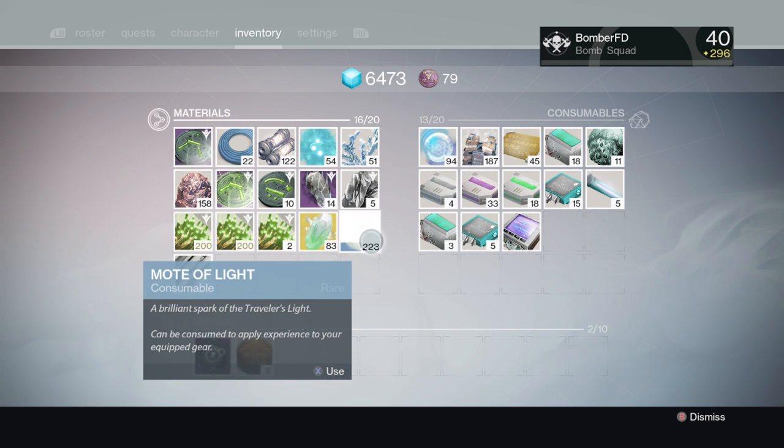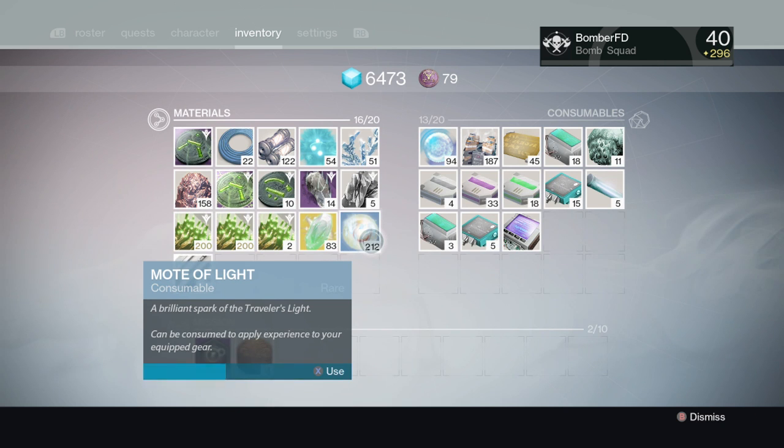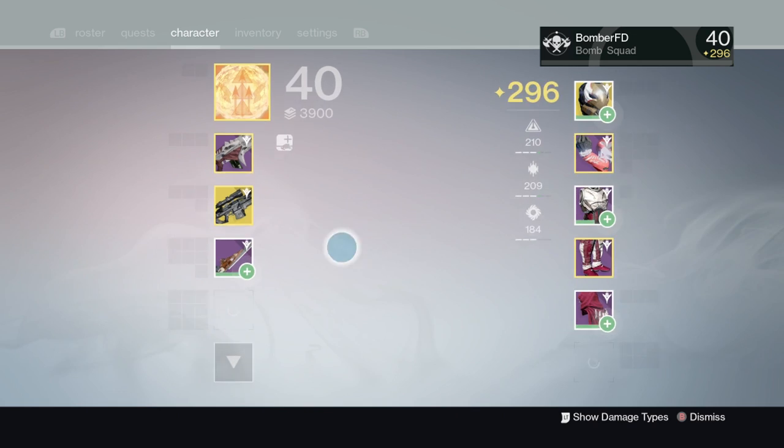Next, you're going to take the other sword that you just got, which I have here — it is Soul Edge. I'm going to level it up and then infuse it all the way up to 280 so that I can get my last bubble.